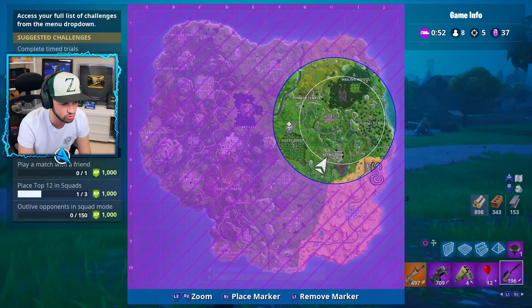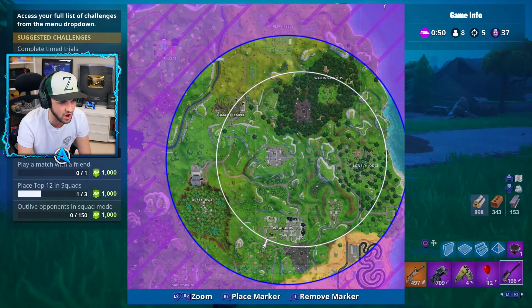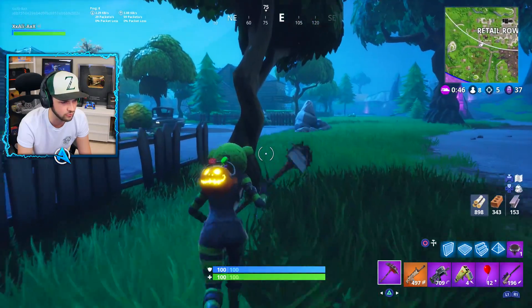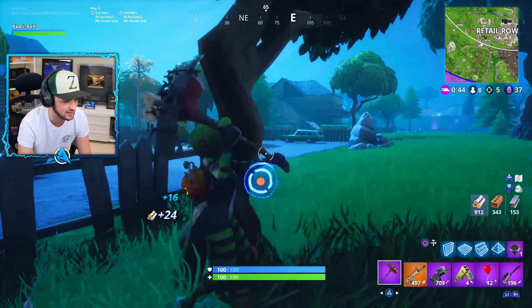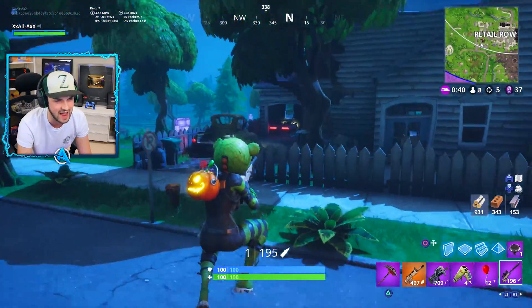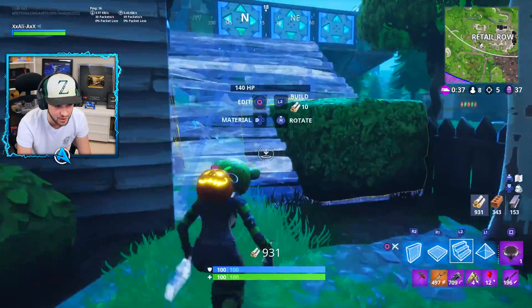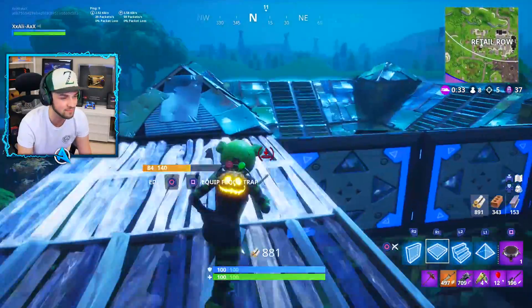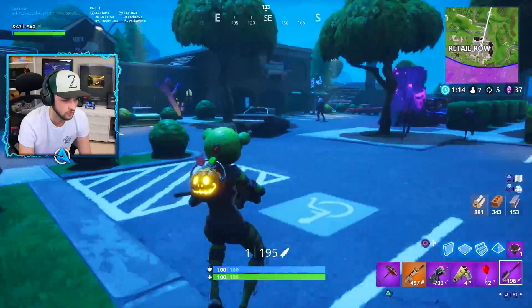I think it might be a glitch — I'm pretty sure the quad launcher isn't meant to do 100 damage. I don't know why we took that guy out so quickly. With two hits it's gonna kill anyone; the quad launcher is pretty sure meant to be only like 70 or 80 damage. So I'm not sure if Fortnite have messed up or buffed the quad launcher on purpose, but whilst I've got it in my hands, I'm not going to complain.